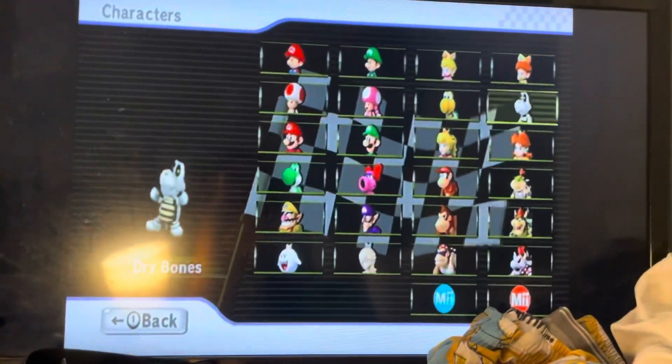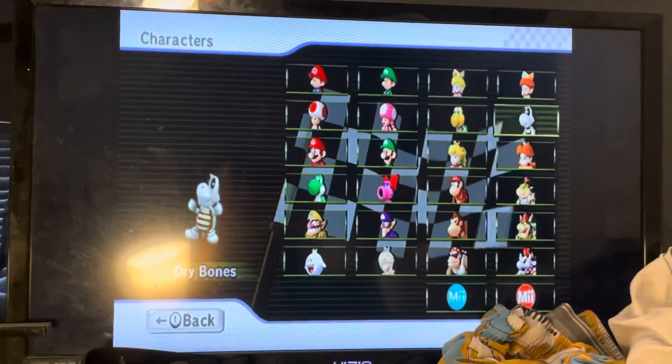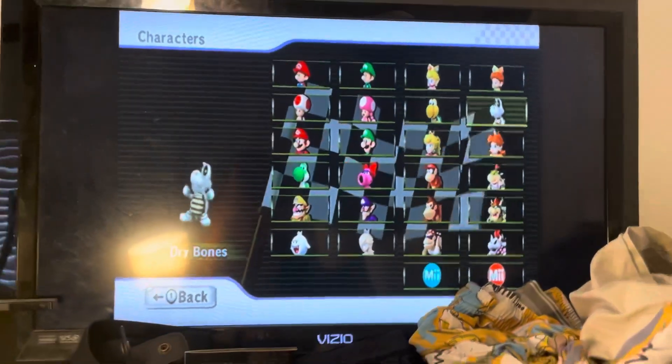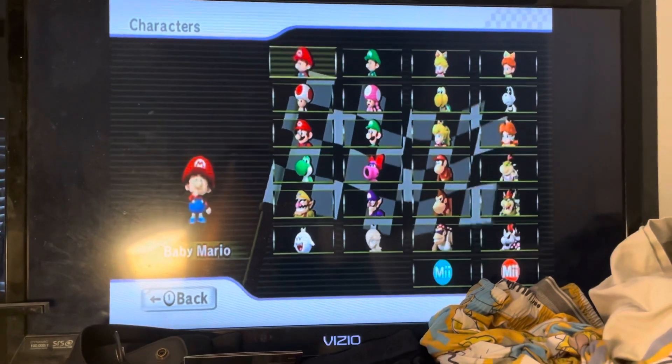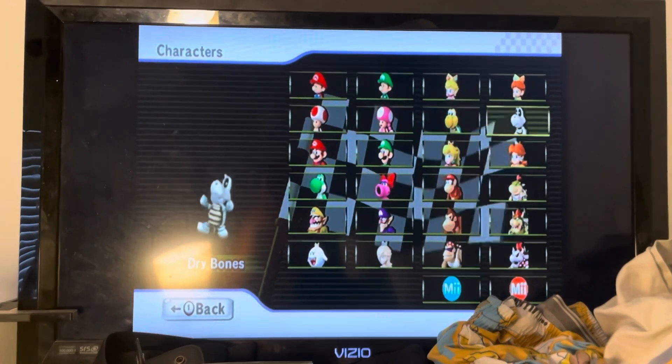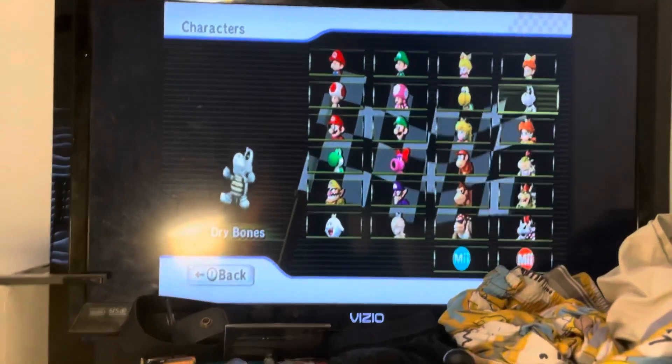And here is Dry Bones. In order to unlock this character, you have to win the 100cc Leaf Cup — get the gold trophy in the 100cc Leaf Cup, then you'll get Dry Bones.